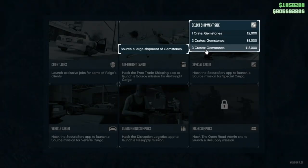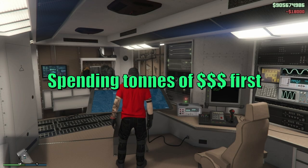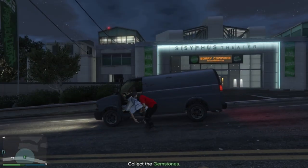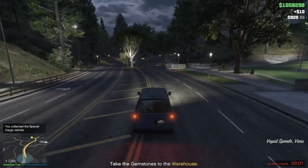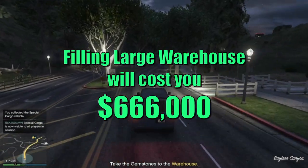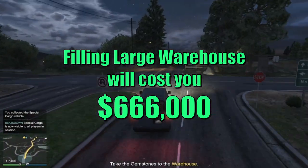The main drawback here is that you're putting money down up front without initially taking anything back. Getting griefed and your stock destroyed means $18,000 straight down the drain. Filling up a full 111-crate warehouse will cost you $666,000, all before you see a penny of that back.